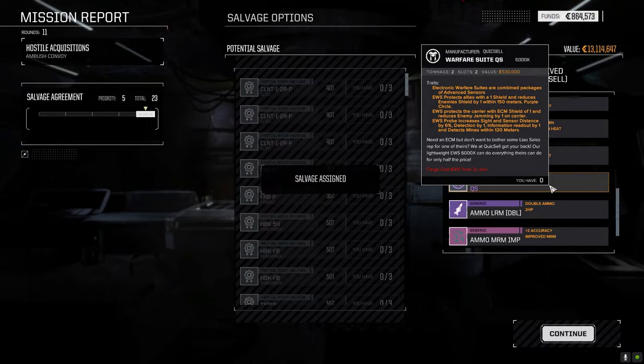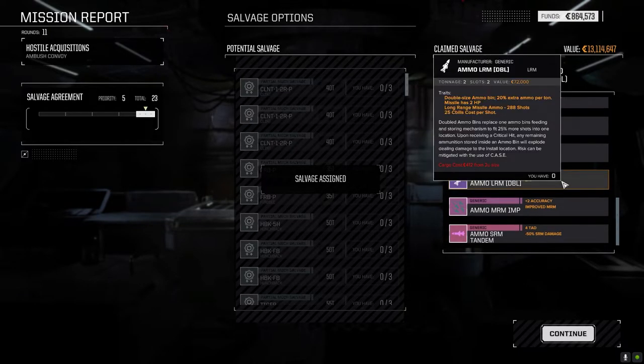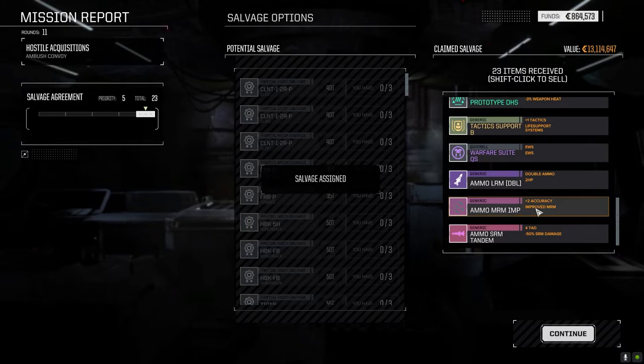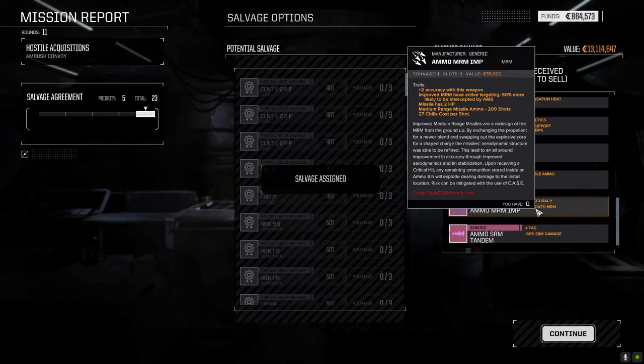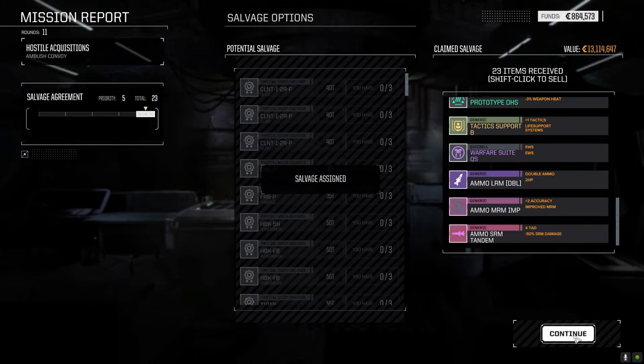A warfare suite with a one-shield that reduces enemy shields within 150 meters — two tons. Let's hold on to it for now. LRM double improved ammo — which is awesome — and we've got backup ammo. SRM tandem — we'll hold on to it all. That's not too bad.